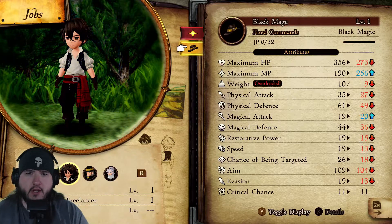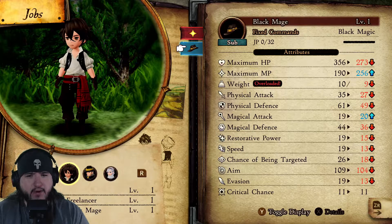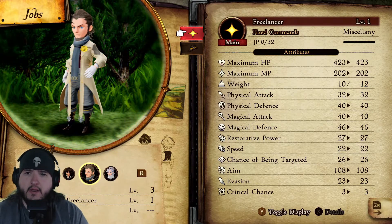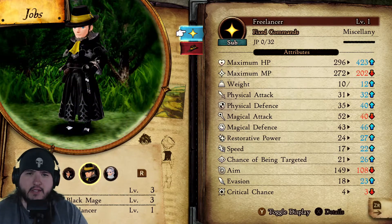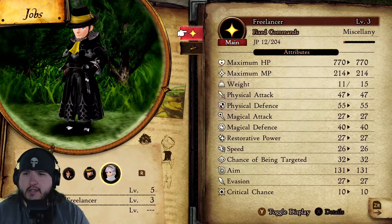All right, so let's put ourselves back as a Freelancer in our first job. We can set the sub-job as a Black Mage, which is fine. I don't think sub-jobs get experience but maybe they do — we'll see. Let me get Elvis looking good as a Freelancer. He can Examine, so I guess he can do that.